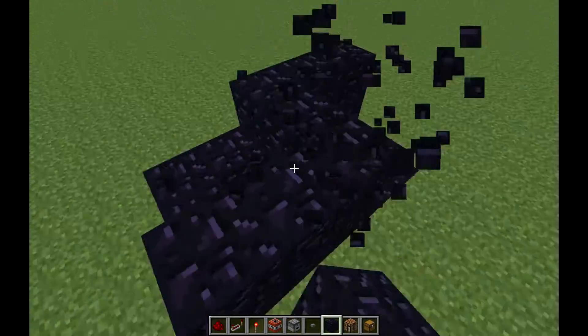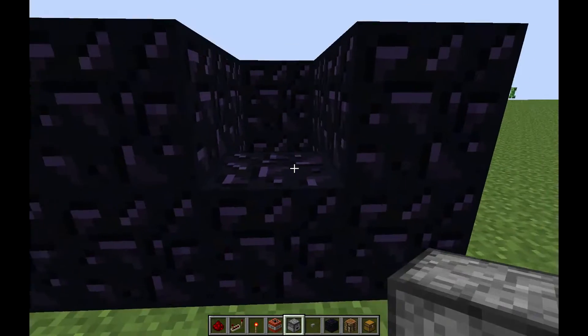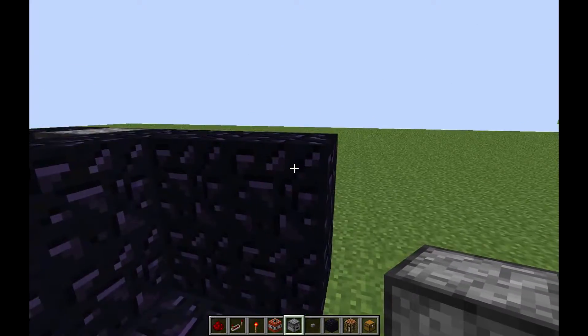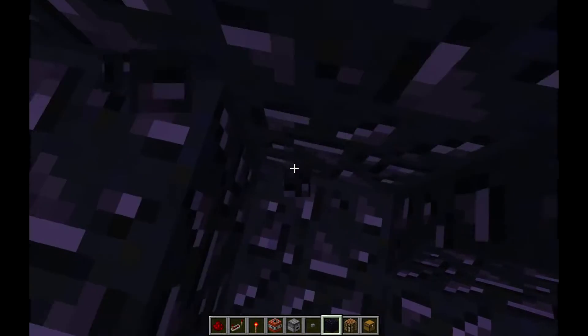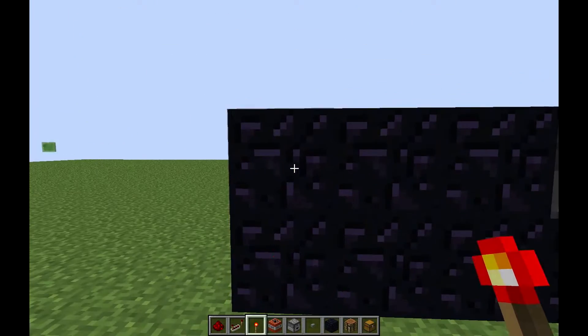You want to make another ring around that, but leave the center hollow. This little part right here you want to place your dropper. Then go out and fill this in. Now you want to make a ring around this, leave this hollow.